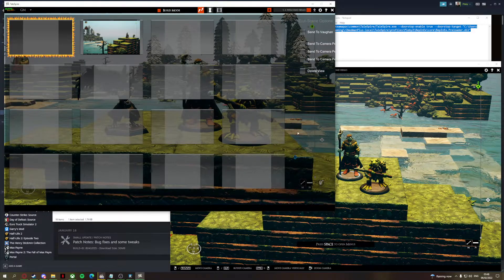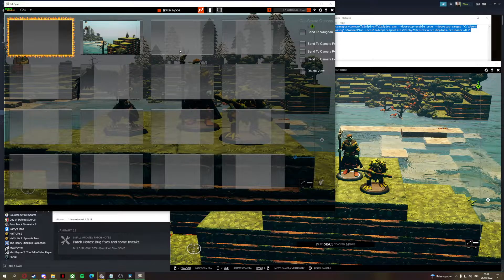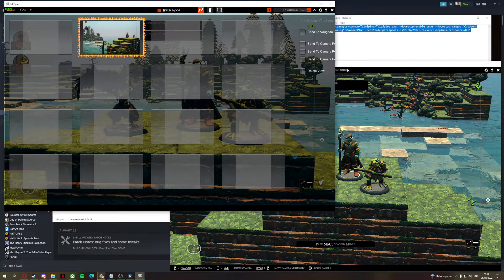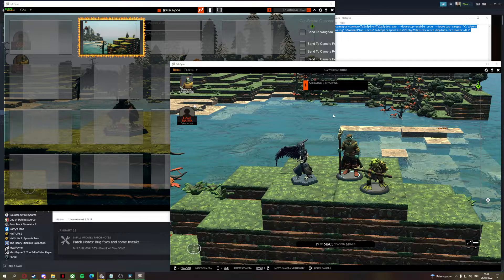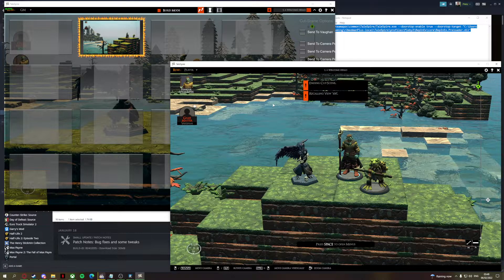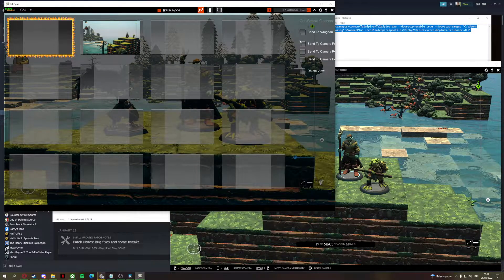We'll grab this here — it's Shift+L, or maybe Control+L, one of them — and then we'll grab this image and send it to person one. Well, that should have worked. I haven't quite figured this mod out yet, but you can see either way the mods do come up. So it is technically working.